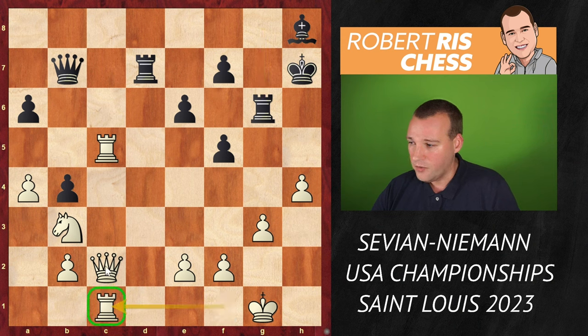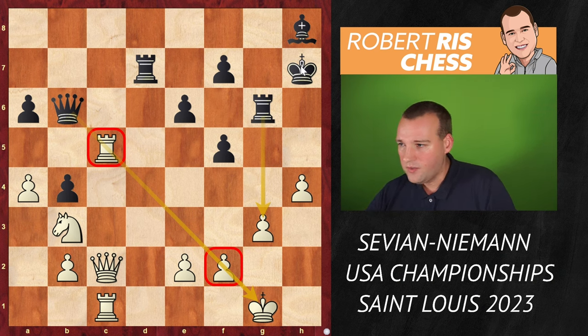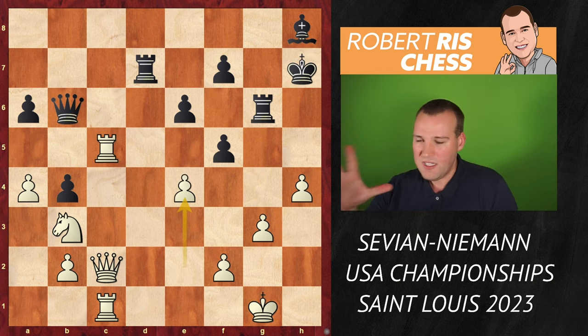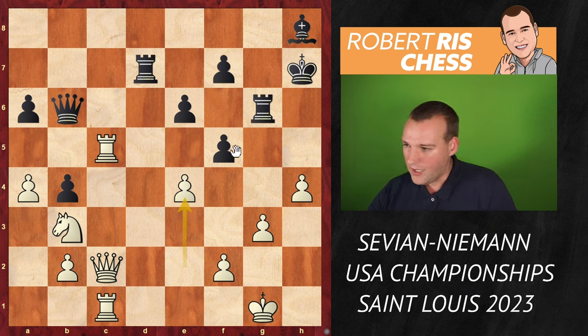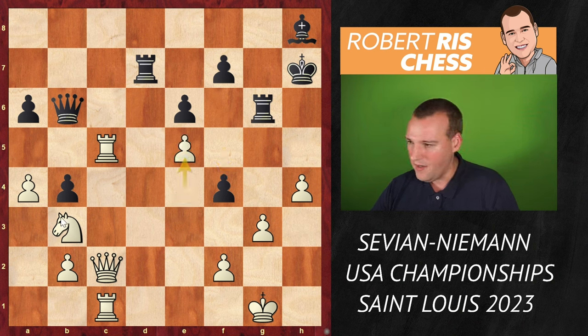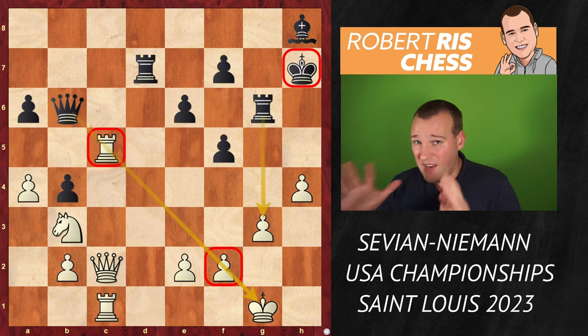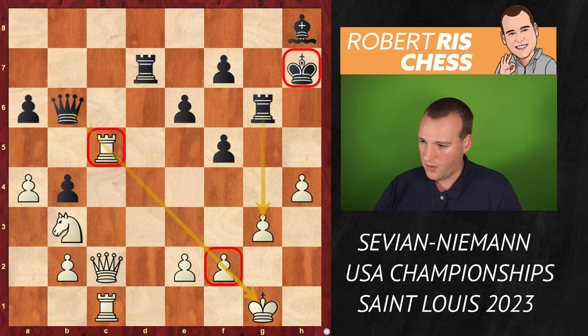Knight takes G6, rook takes G6 — players reached move 40 and get additional time on the clock, so the time trouble was over. But that was a really, really tense moment. Rook C1 — white is continuing with the activation of all its pieces. Now queen B6 — that's an interesting move because if the rook goes away, the pawn on F2 is pinned and it would allow rook takes G3. White should try to take advantage of that exposed king, and a really good move is E4 to challenge that pawn — but it was not played in the game.